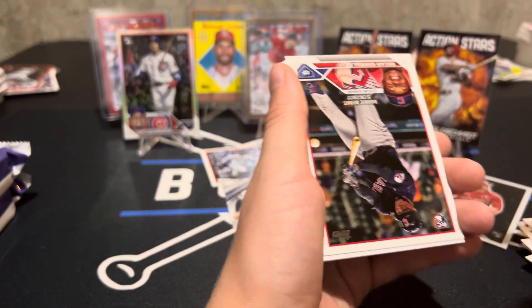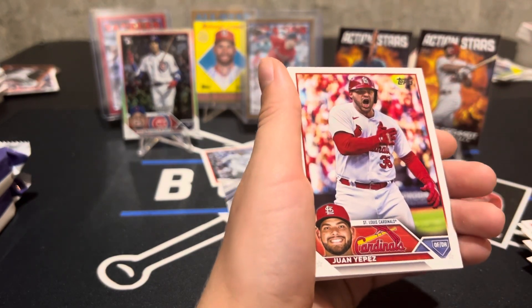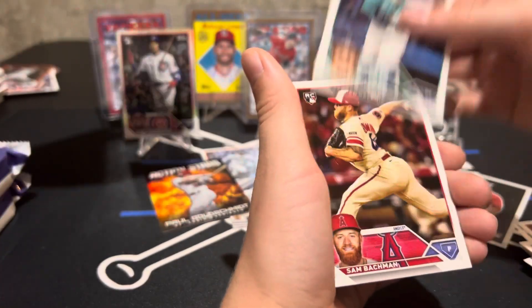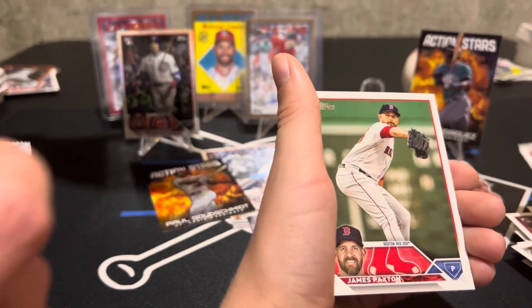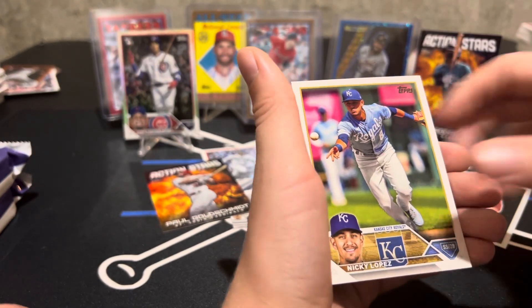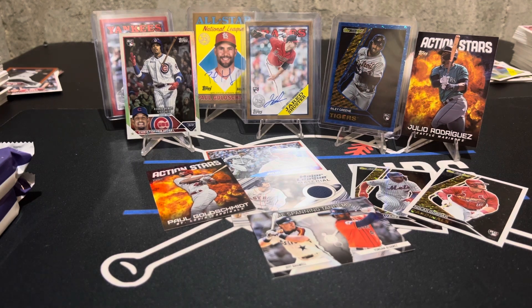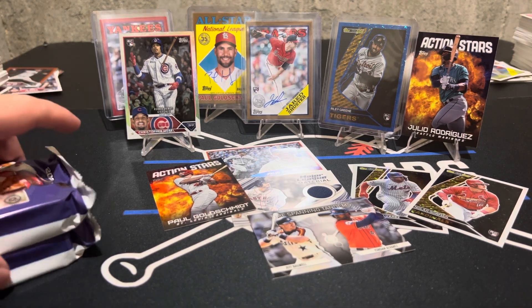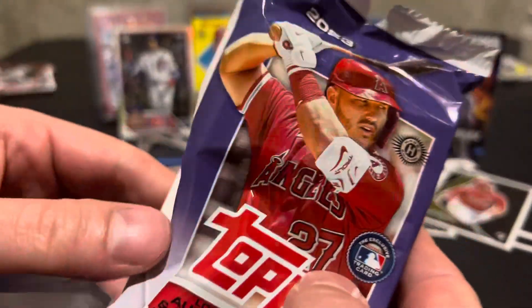We're sleeving up the Riley Green blue. I want to talk about the checklist comparison — last year had Julio and Bobby Witt and Spencer Torkelson as true rookies, which are the most valuable cards in an update series. This year we have rookie debut cards of the big names instead of true rookies, so they don't hold as much value. That's the key difference — the 2022 checklist had bigger true rookie cards.